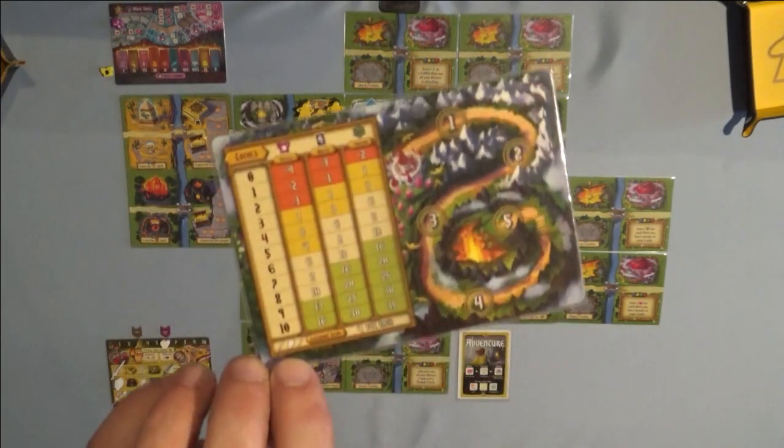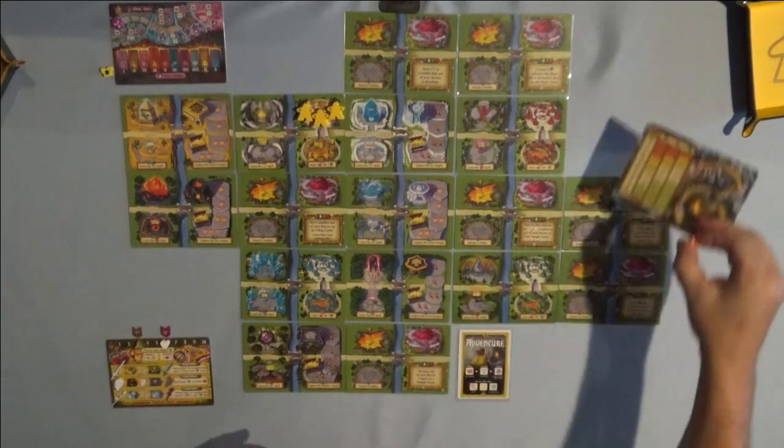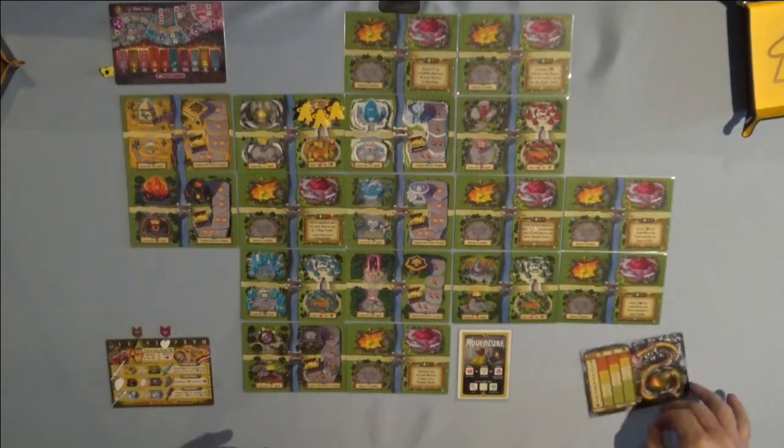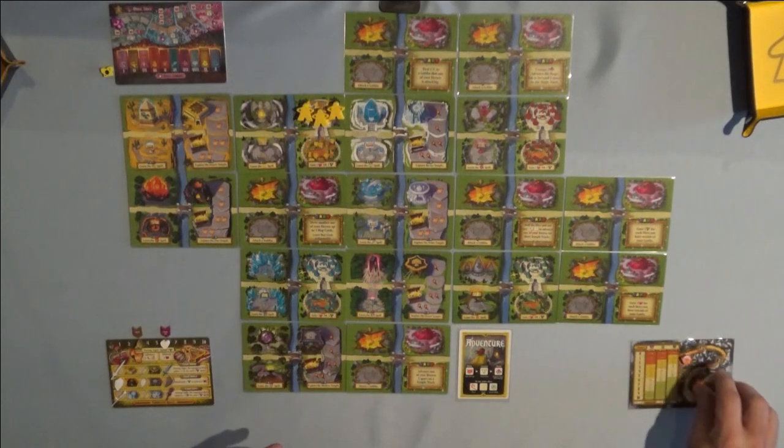Next, grab your round card with your goblin head round tracker and place that somewhere where you can keep track of the rounds. Put it on the very first space of the round tracker.